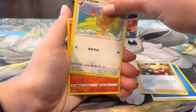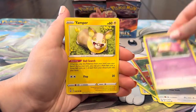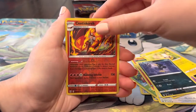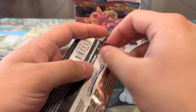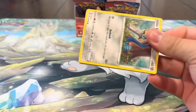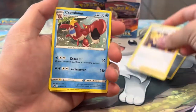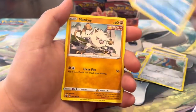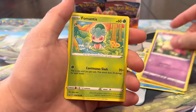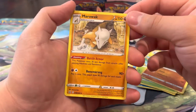Pack twenty-eight: Energy, Pharaoh, Carvanha, Sizzlipede, Glameow, Slowpoke, Yamper, Murkrow, Centiskorch, and a Mienshao. I think we might be done with our luck. But this has been our best box of Battle Styles, hands down. Pack twenty-nine: Steel Energy, Inkay, Krokorok, Doublade, Honedge, Horsea, Mankey, Slowpoke, Fomantis, reverse Girder, and a Marowak. Five packs left.